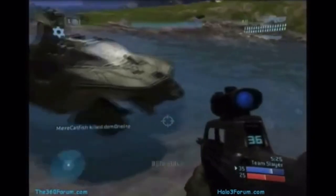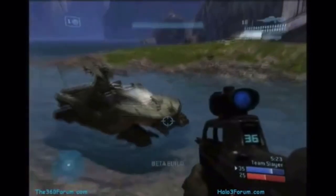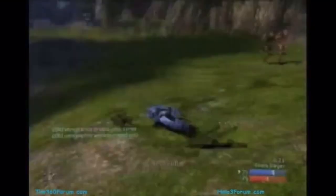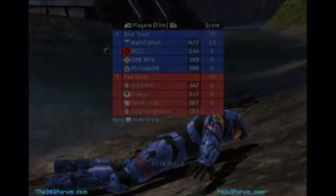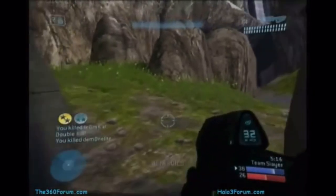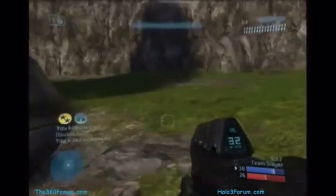If you didn't know, the tripmine in the Halo 3 beta actually acted a little bit different and more deadlier. You were able to place the tripmine on a vehicle and it would place it underneath the vehicle, and if another player decided to jump on and drive that, it would explode, killing them.